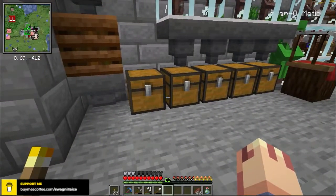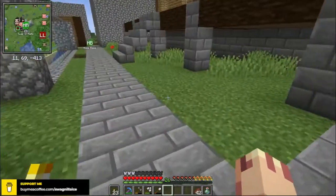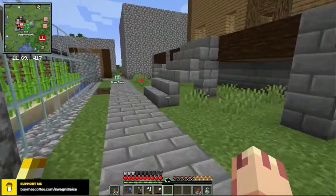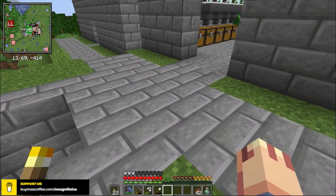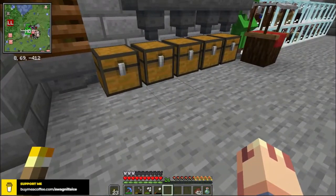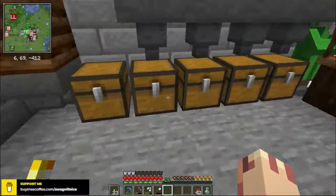So I want to make 4 warp stones and 3 waystones — 1 waystone for here, 1 waystone for where we find the end portal, which is the stronghold, and some waystones for this world.